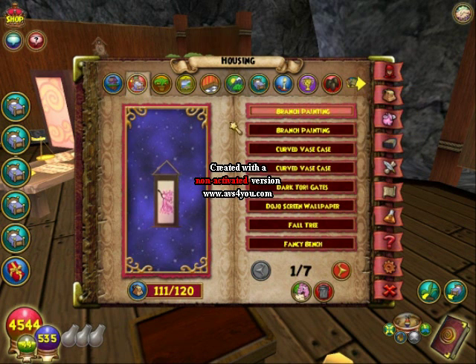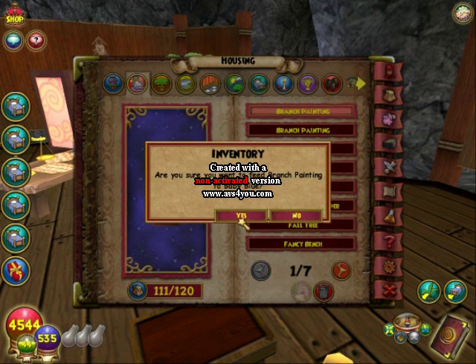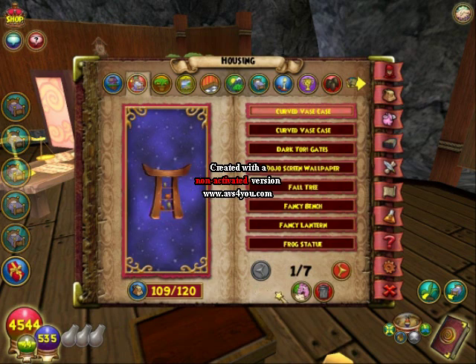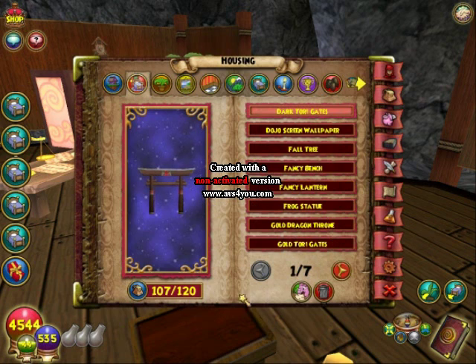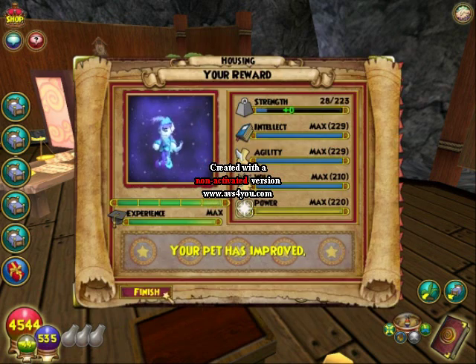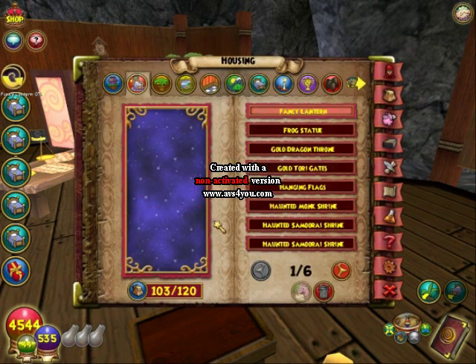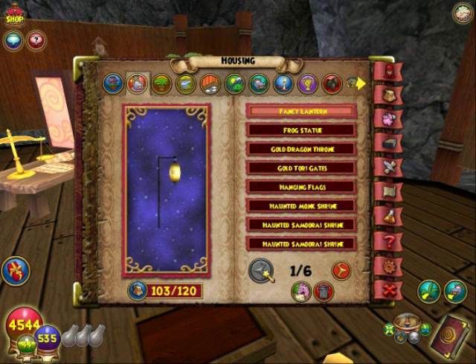Branch painting — I'm not really a fan of the wallpapers in this pack. I wish they'd fix it so that when you feed something to a pet that's at epic, it says gained experience but you can't actually gain any experience when you're at epic.